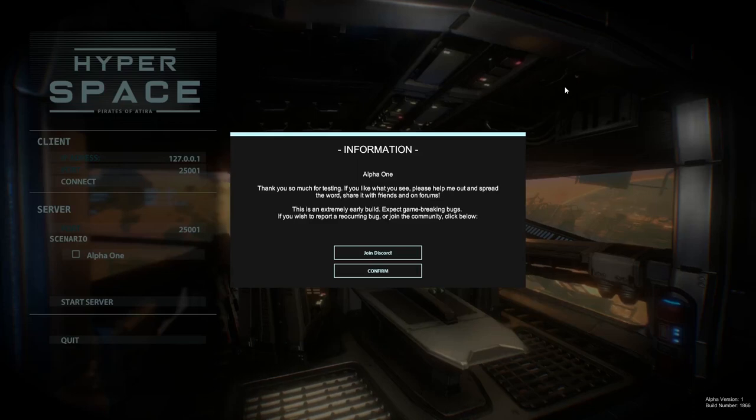Hello and welcome to this presentation of Hyperspace Pirates of Atira Alpha 1. This is the first version of the game I'm going to release to get some feedback on. A lot of features will be stripped away in this version, so basically it will just be a small sandbox where you can fly around in the playship together with your friends, gather resources, install components and get a feel for what the core loop is about.